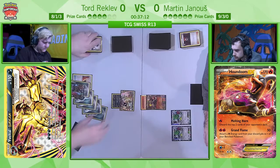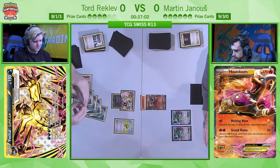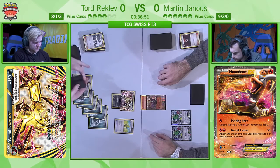Tord gets rewarded for this aggression — he finds himself a Floatstone, which is exactly what he needed, and also an energy. With this Max Elixir hit, he would be able to pick up the knockout on Houndoom again. He picks up the energy, attaches it, Floatstone goes to the active Yveltal BREAK, and he retreats. At this point, Martin is not going to be able to Lysander his way around anytime soon — this Yveltal EX is pretty much unstoppable.